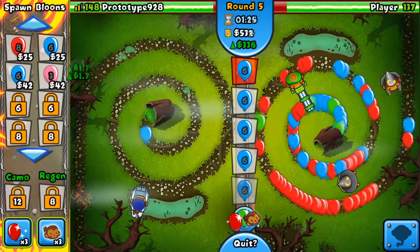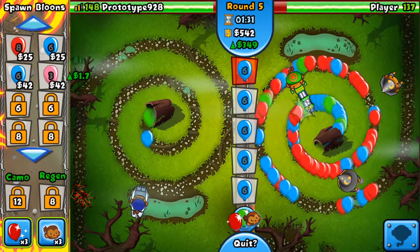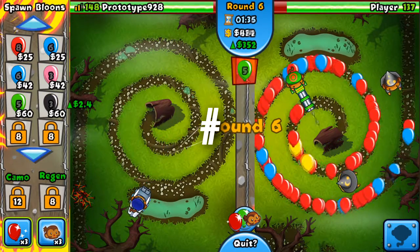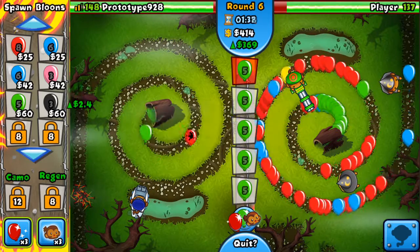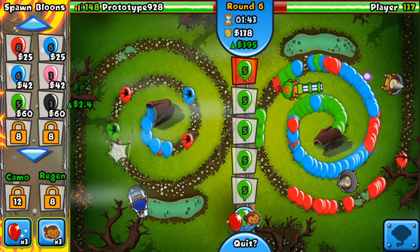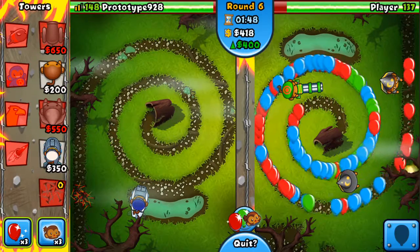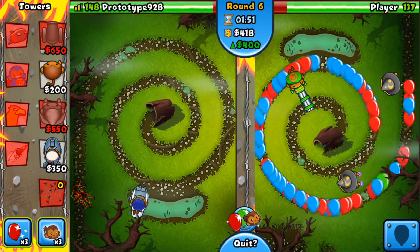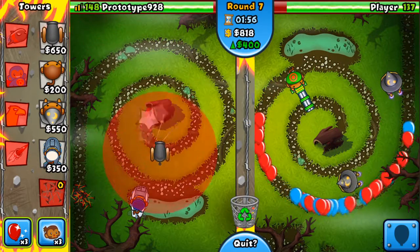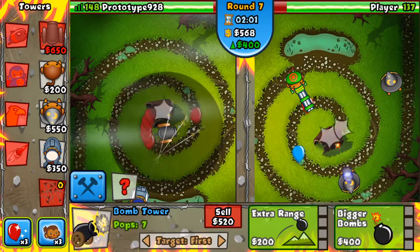He's building, guys. Leave a hashtag tears in the comments for me, please. He's sending pinks against me — he thinks he can beat me with pinks! We have 400 economy so we'll play it a little smarter just in case he magically gets a ray of doom. We're gonna get up a bomb tower, then extra range and frag bombs.